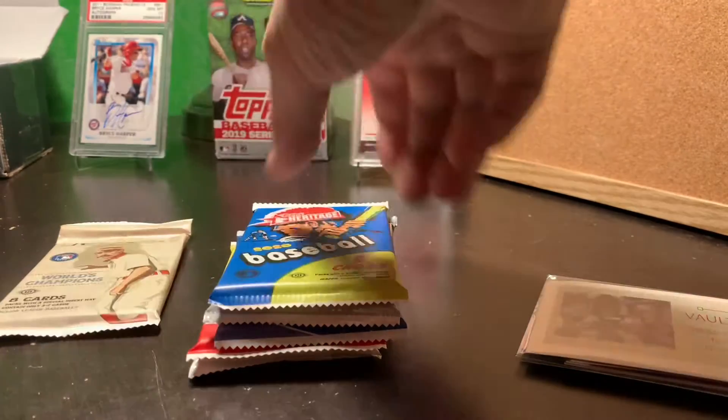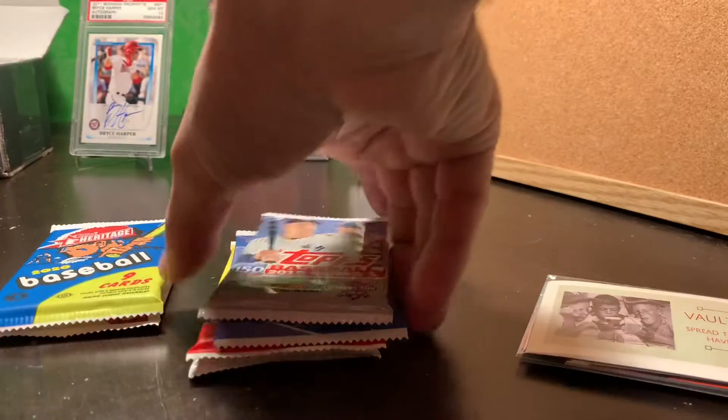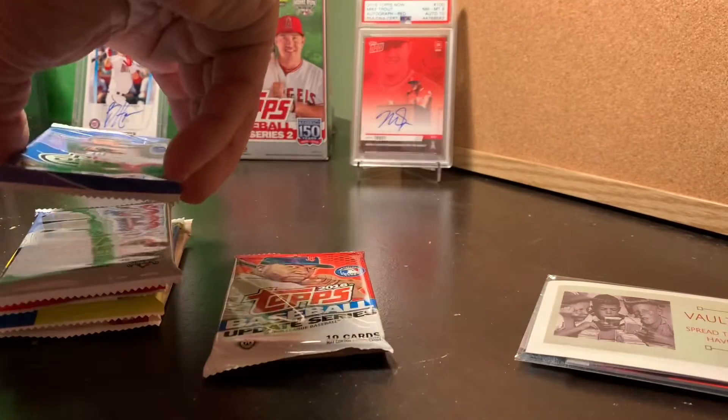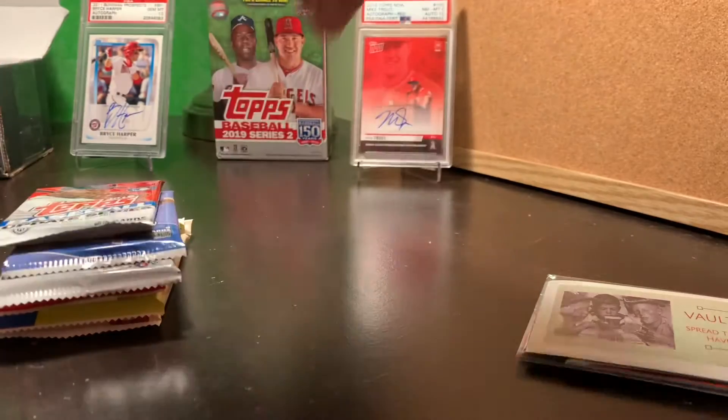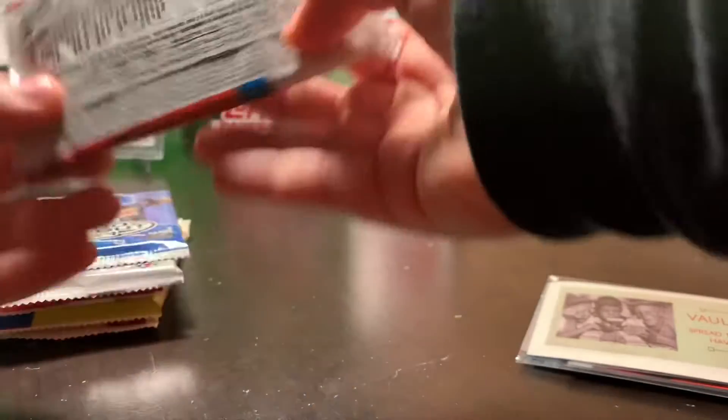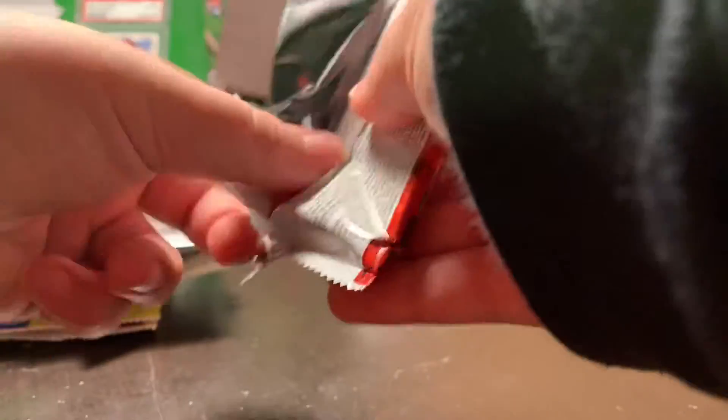You hit an auto out of this last time, Aiden, so let's save that for last. This one feels kind of thick. I don't really know a lot of the rookies here. Let's open this vault junior pack too. It's 2016 Update.